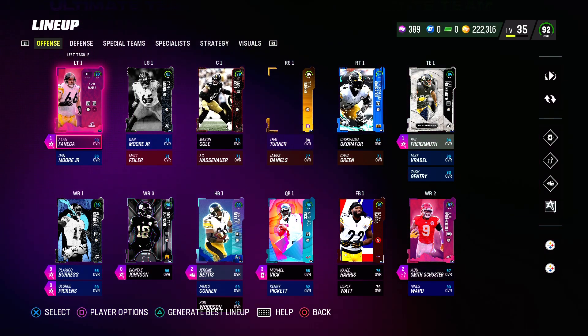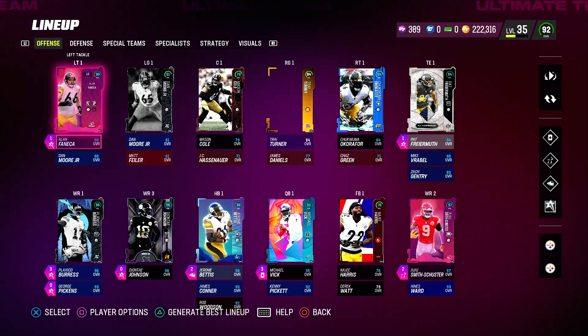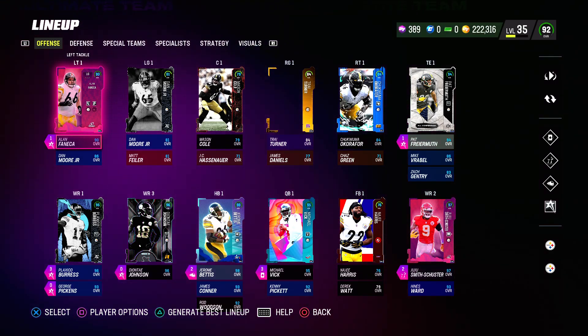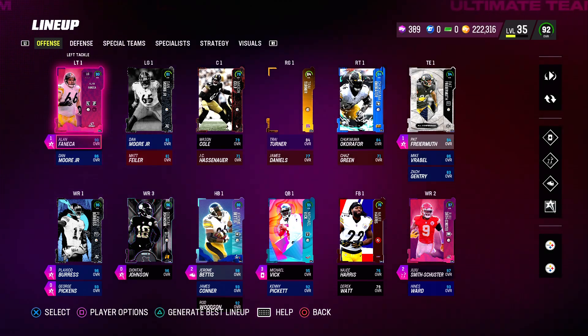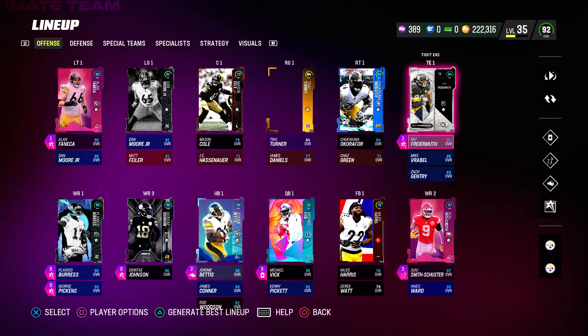The line is terrible, but we got Fanica and he's a good guard. I put him at tackle since he gets Matador for zero and Safe Secure Protector for one. I can't use Secure Protector because my line's overall isn't high enough. Then we have Firemuth — he is terrible but good enough.